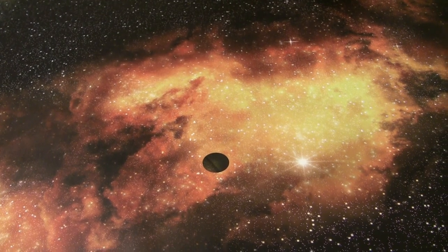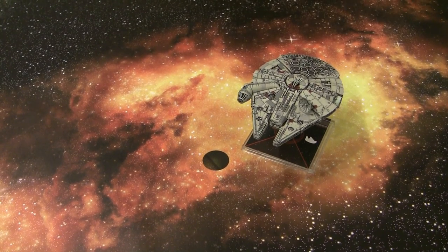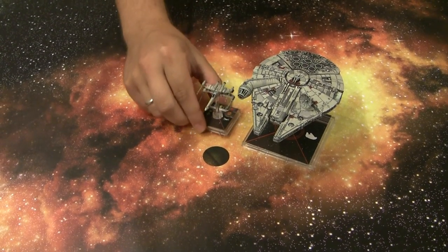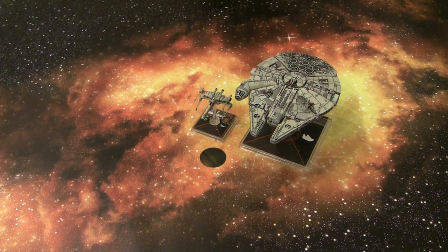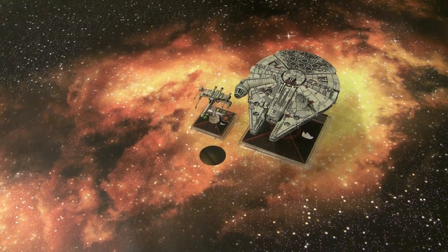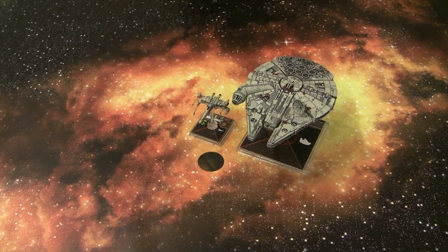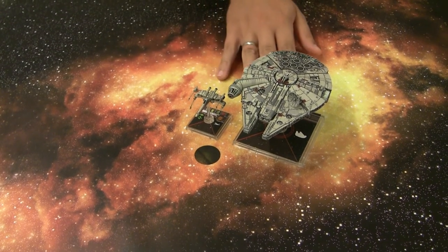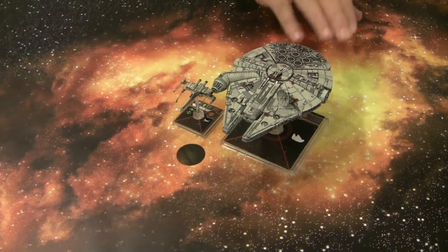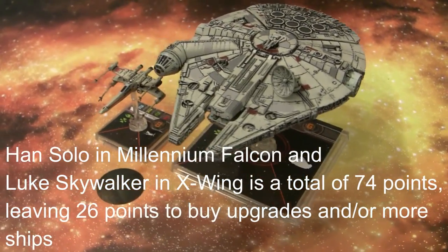To begin a game of X-Wing, you first have to purchase your fleet. A standard size fleet is usually 100 points. You can buy your ships and upgrade them with special abilities — upgrade cards like droids, weaponry, bombs, mines — or even buy special characters. In this case, we have a Millennium Falcon with Han Solo as the pilot, and an X-Wing with Luke Skywalker.